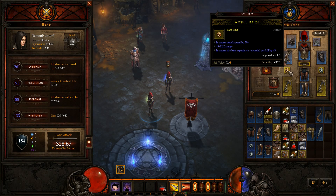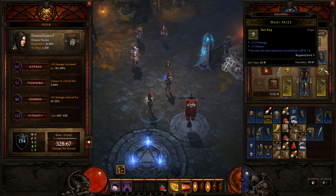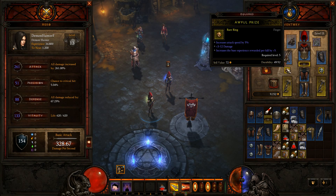This is an insane ring right here. It has increased attack speed 5% and it's 3 to 12 damage — that's like a crazy ring, probably the best ring that I'll ever see. The only thing that would be better is increased attack speed 5%, 3 to 12 damage, and plus attack — that would be the best. Probably never gonna see that in this beta though.